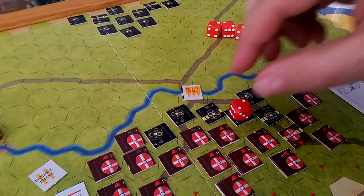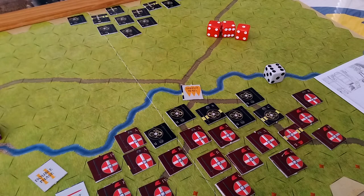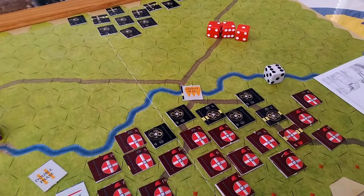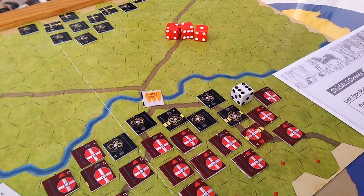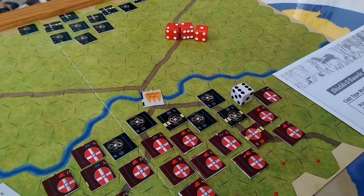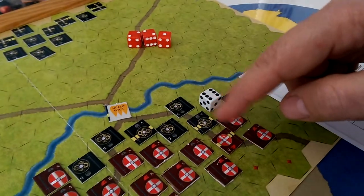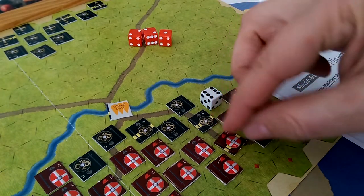Over here we have an A versus a B — infantry versus Vikings, so it's a zero change — and that was also no effect. The last one was a little more complicated. I rolled a six on this, and we get to subtract two from the die roll because there were three units involved in the combat, which dropped us down to a four. A four on that table is an exchange, so both sides lose a step.